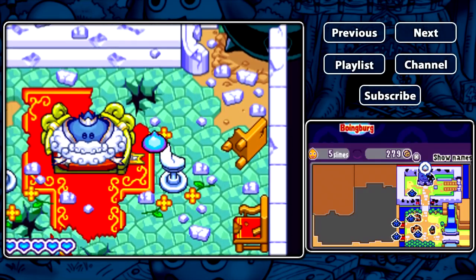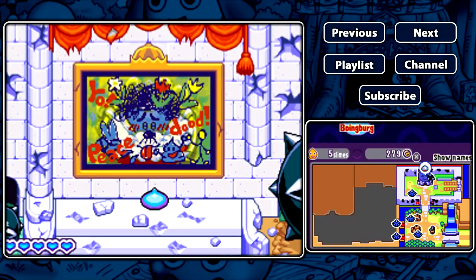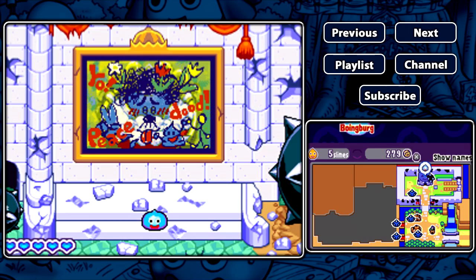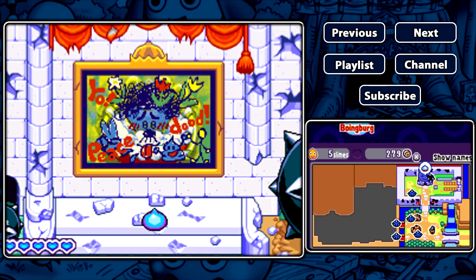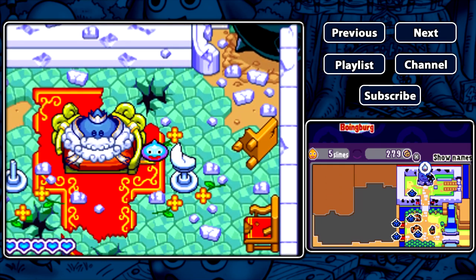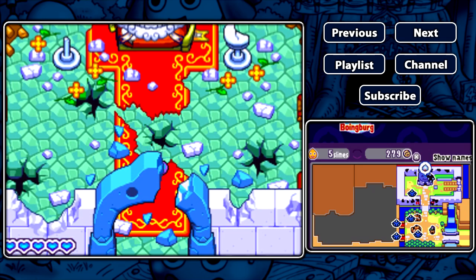Hey everyone, welcome to episode 2 of Let's Play Dragon Quest Heroes Rocket Slime. My name is Blackbird and we're here in the Royal Palace. I want to show this painting of the king - it's totally messed up, the slime is completely vandalized in it. But anyway, let's go down, we have a mission to continue.